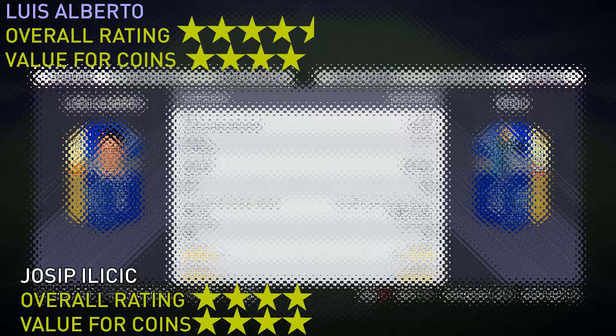As for Ilicic, he's not far off Alberto so I can't mark him down too harshly — 4 value for coins and a 4 rating as well. He's not brilliant, he's very good but not phenomenal, so a 4 is fair. Anyway, if you liked this review go watch the other comparisons I did — I did Mats and Peterson in the Bundesliga, two other cheap Team of the Season cards. Please like and subscribe, and I'll catch you next time.